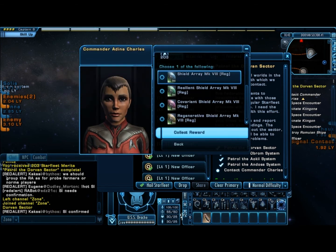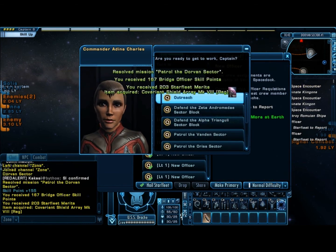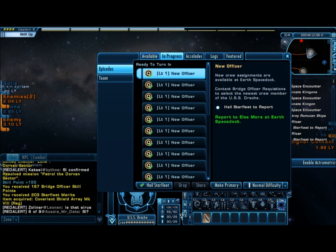Impressive work, Virak. Shield arrays that I'll probably never use because I already have something for the ship, but whatever. Alright, that's it for that patrol route — when we come back we'll be doing another story mission.